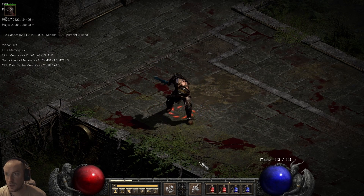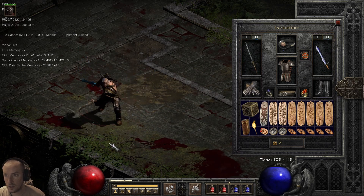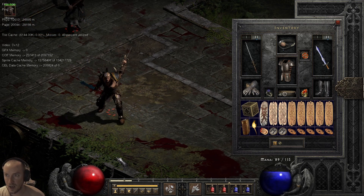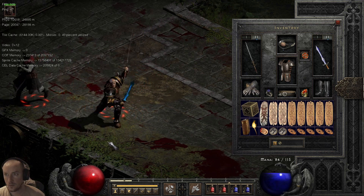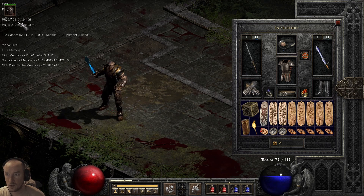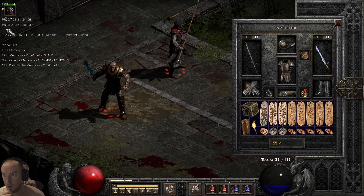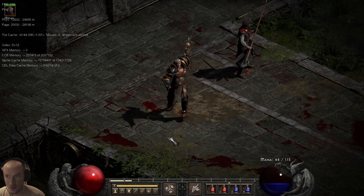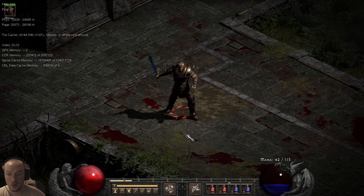I'm looking at that when I'm swinging with this weapon, and then looking at it when I'm swinging with this one. If you notice, when I'm swinging much faster, a lot more of the assets are being used. Look at those numbers up here on the left. I may be wrong, but I think the page files are basically the cached files, and the physical files are the ones being accessed — like different assets. Look at that — even more page files are being used when I'm swinging slower.